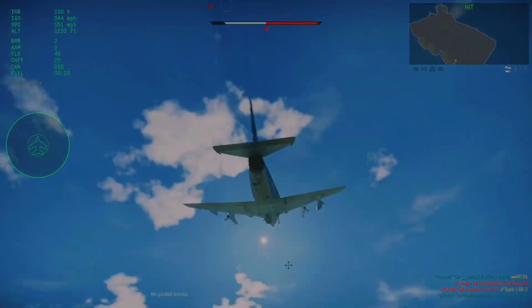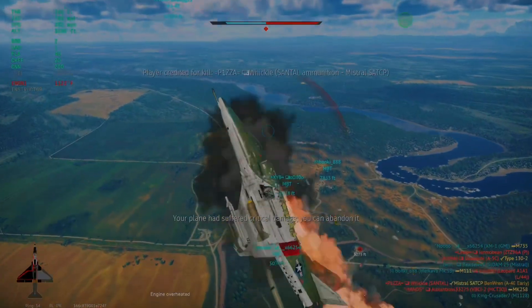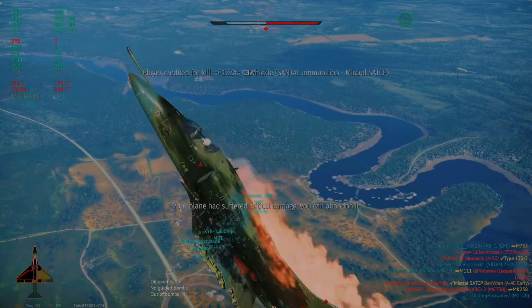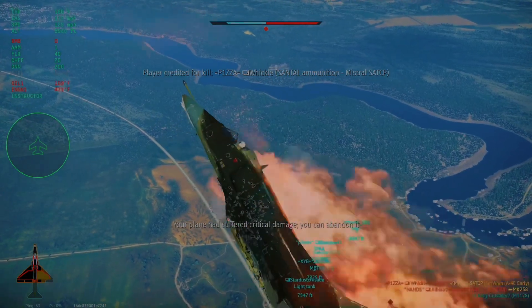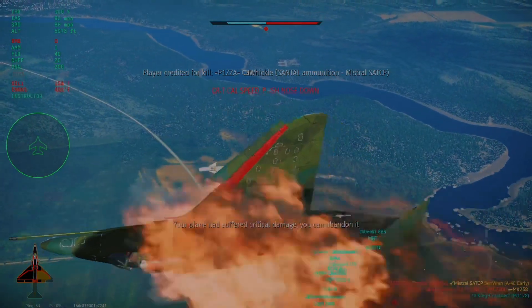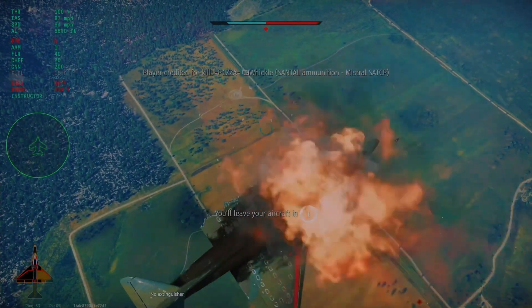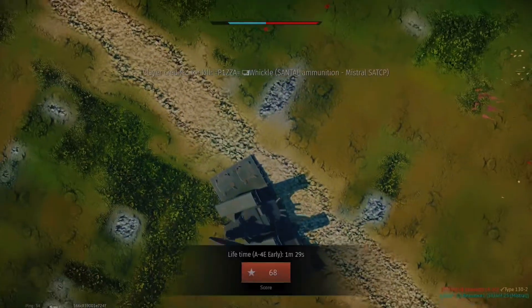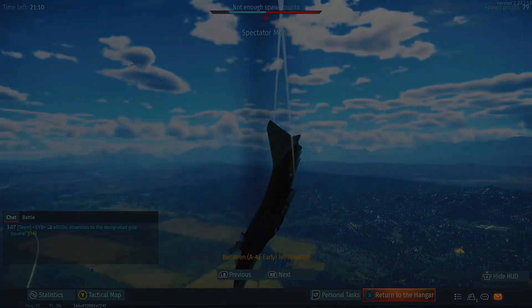I'm going to try to bomb that thing — I'm probably going to miss. Well I got hit. Oh there's an A-5! Good thing I've got AIM-9Bs. AIM-9Bs are pretty bad, you know. I just got hit by a missile but I gotta talk about how bad the AIM-9B is. That was a pretty slow reaction time getting hit by a missile — it just happens so much at top tier. I think I'll do one more match for you guys after this and show you the rewards.